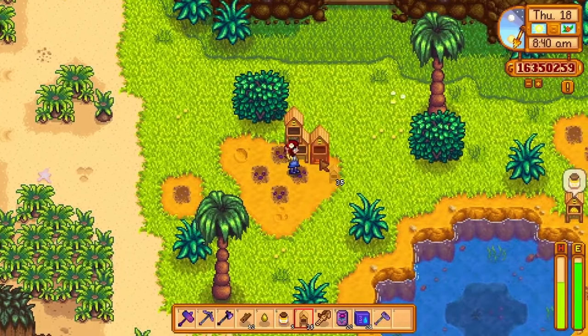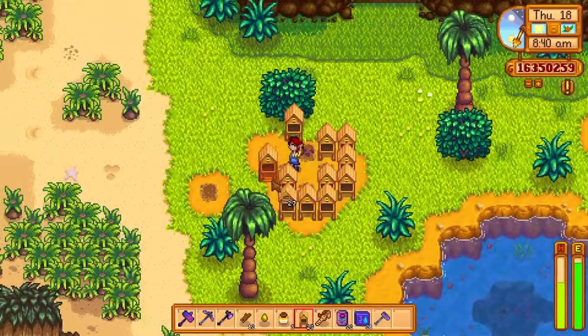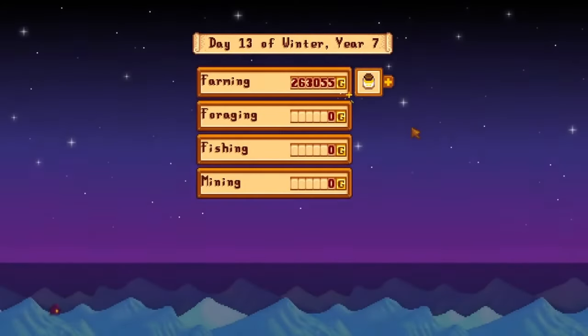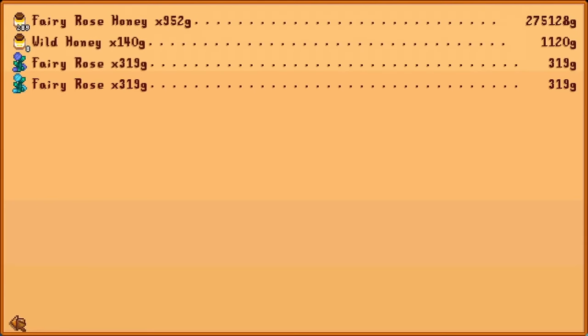Bee houses can be placed anywhere on the farm and they'll produce tubs of honey every four nights in any season apart from winter. Paired with fairy roses, bee houses provide one of the fastest ways to make money, resulting in 680G per jar.